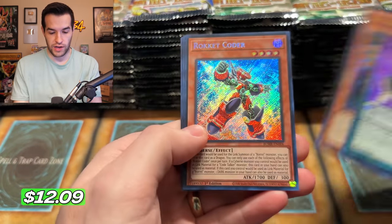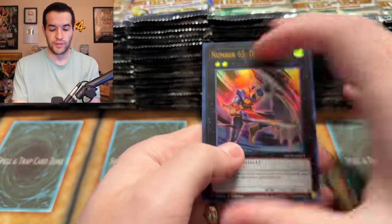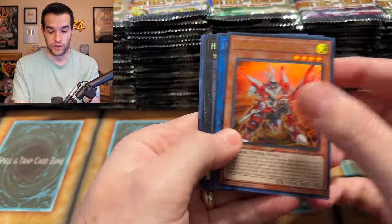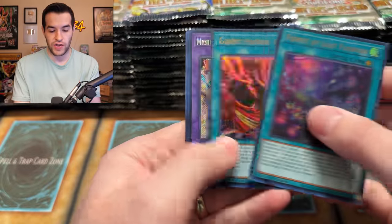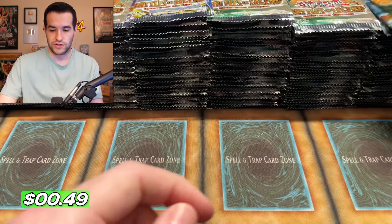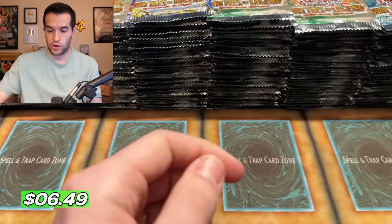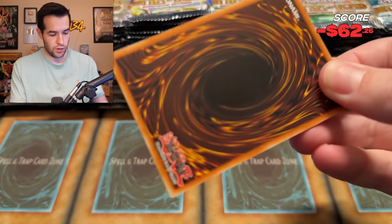We have a Rocket Coder Secret Rare. It'd be cool to pull all 20 but I don't think that's going to happen - that would be pretty insane. Draco Berserker of the Tinyey - come on Monstrous Revenge, give us something. By the way, I have a playlist for case openings - if you guys like these really long case openings go check that out. You can also think of these like podcast videos that you listen to when you're doing something else. Will we get a 25th? No - Mysterion again. I want that Dark Magician but if we don't pull it there's more hype for the stream.